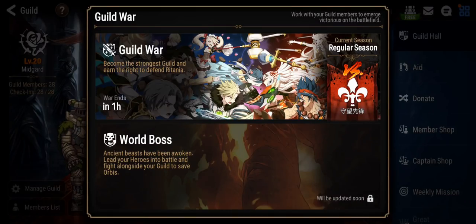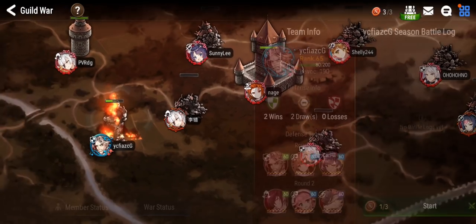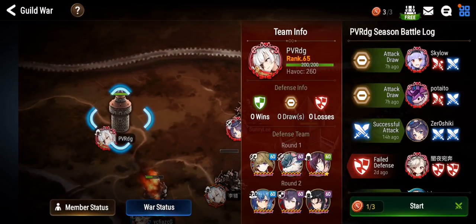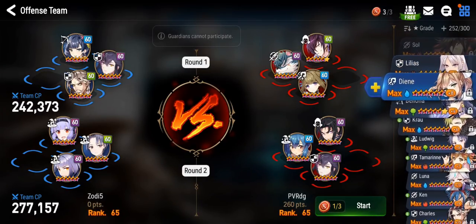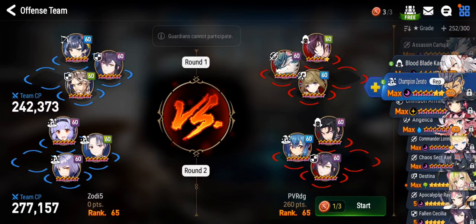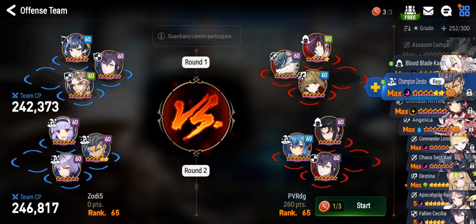I had a look at some defenses which I can bring Champion Serato into today, and basically they were Arbiter Vildred plus Deceit in compositions, like this one. Let's bring Champion Serato into the second match. It would be nice if we can transfer the decreased hit chance — but wait, Champion Serato is immune to decreased hit chance. That's one of the new changes to him with his passive.